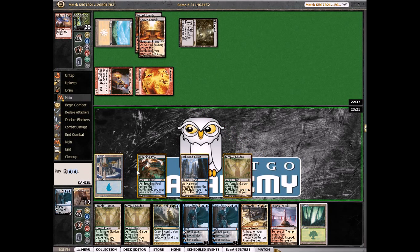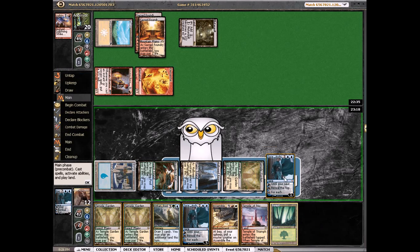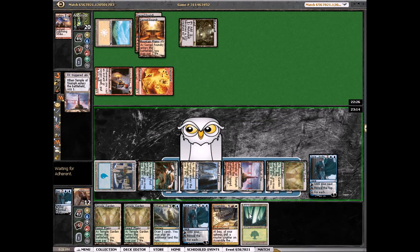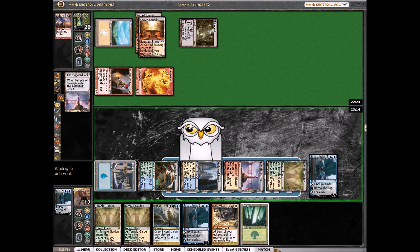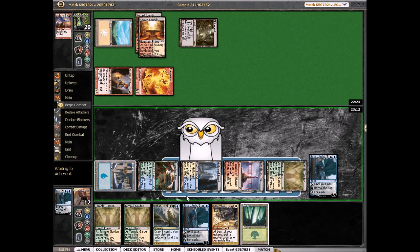Let's try to stem the bleeding a little bit and play our temple to see what's on top. Revelation would be okay — though I think they main deck Skull Crack so you've got to watch out for that. I'm gonna put that on the bottom and say go.